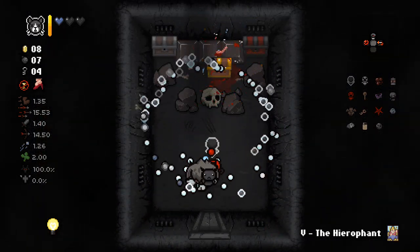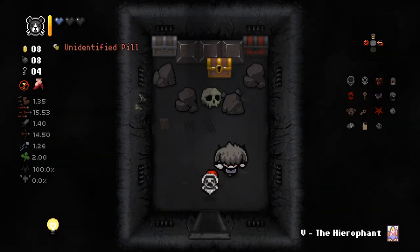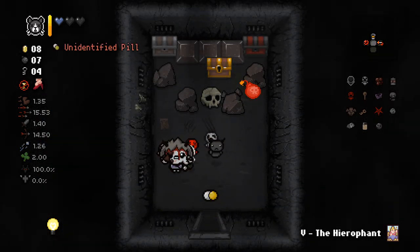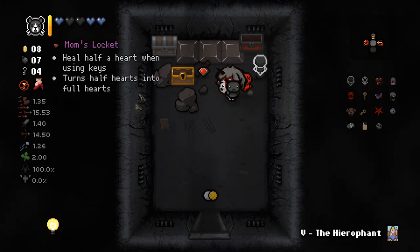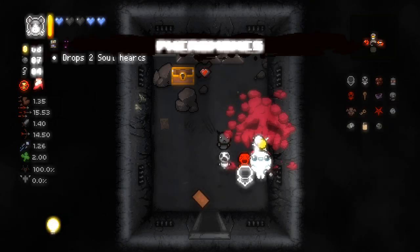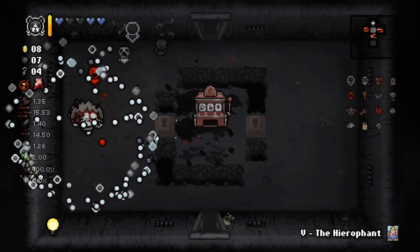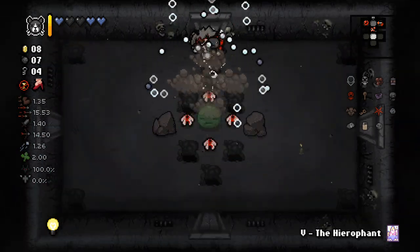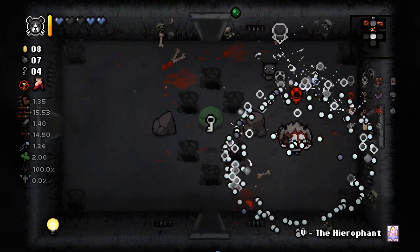Just due to the sheer amount of tears that are currently being thrown around. There is a tinted rock over there — let's just blow that up. I always have this little hope that it's one of those special tinted rocks that you can only barely see, and did I finally see it? And it never is. It truly never is. But yeah this made our build stupid — this actually made our build really powerful. So that's pretty good.